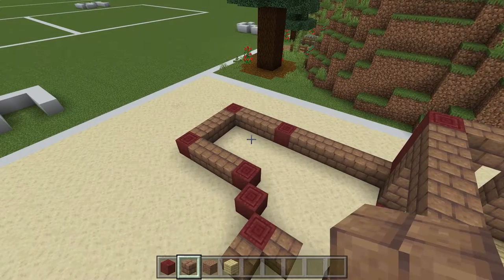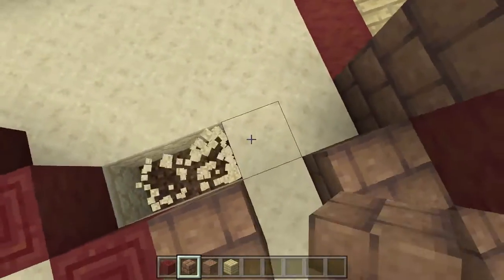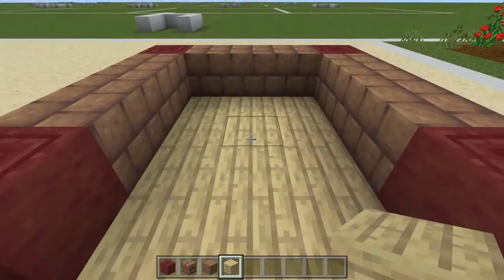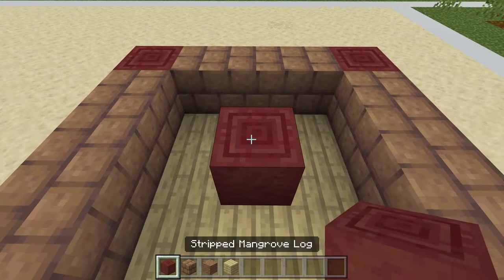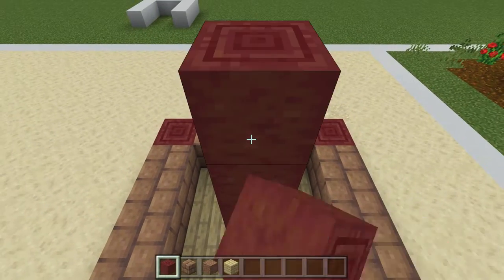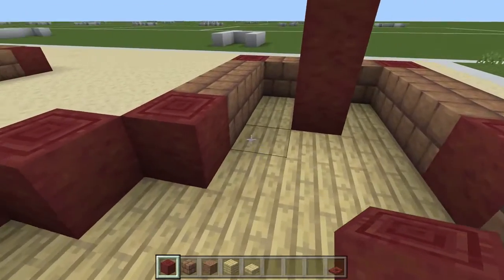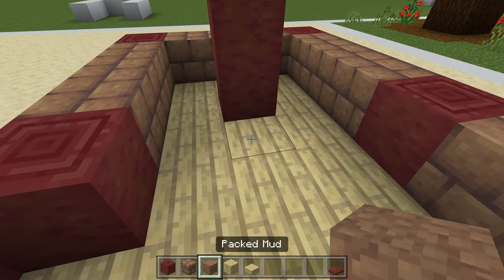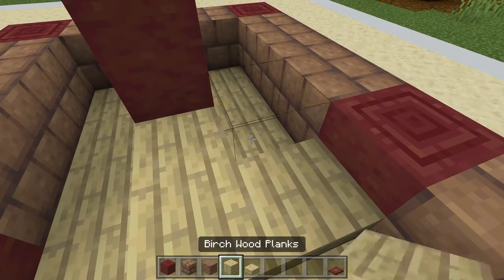Now we're going to come over here to this side and do our stairs. All of this is going to be birch planks, and right here in the middle is where our stairs are going to go. We're going to bring a column up right here — one, two, three, four, five. For our stairwell we're going to build our stairs starting with birch slabs: put three like that with a plank in the middle.